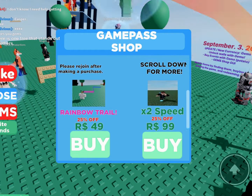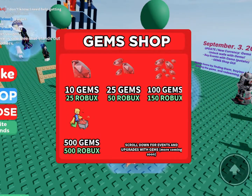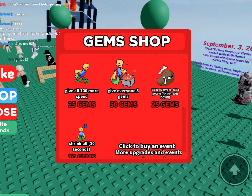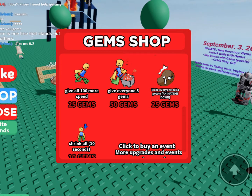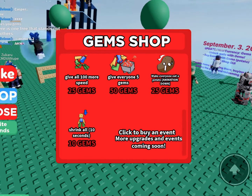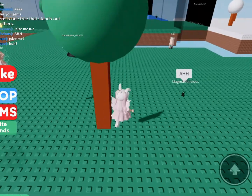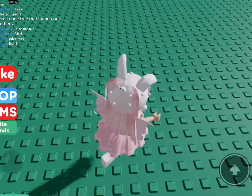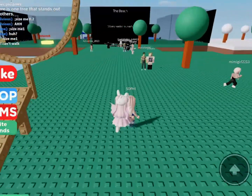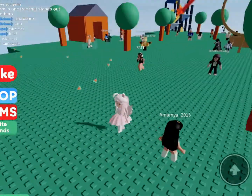There are game passes — double speed, rainbow trail. I don't think we really need any of that. We could buy gems, but that's kind of cheating and I don't want to cheat. We're going to do this fair and square, even though it's so tempting. We need gems for those things anyway. So just comment your Q&A questions on the video — that's something fun to look forward to!